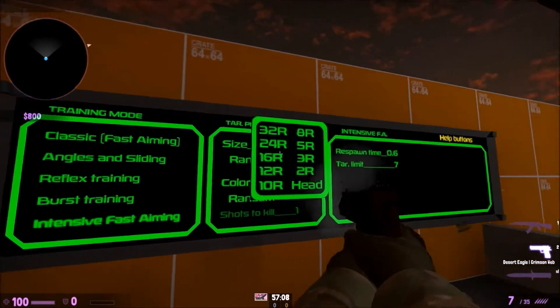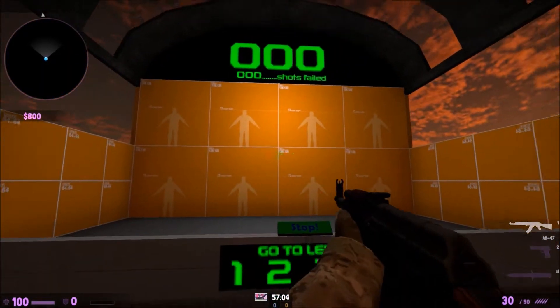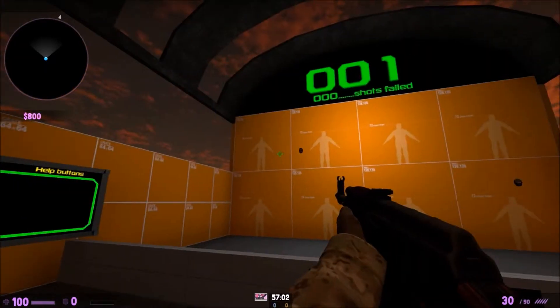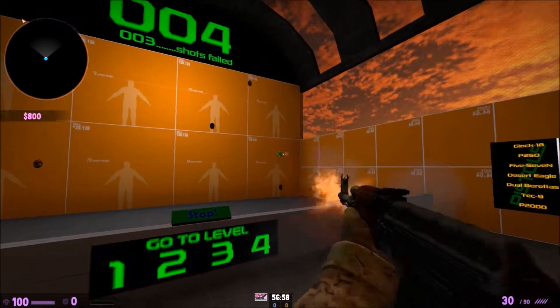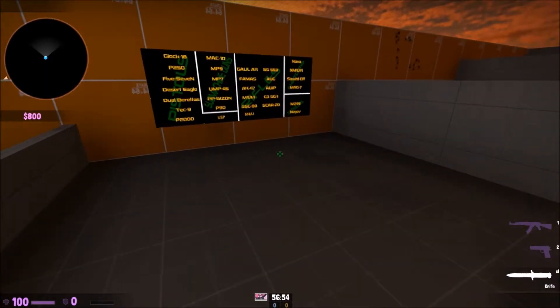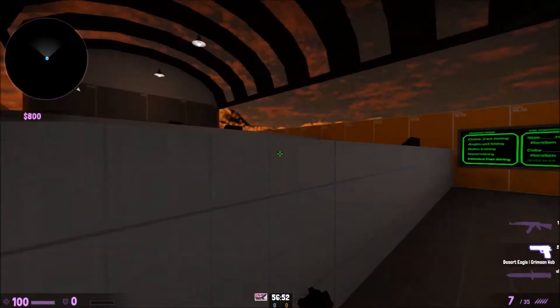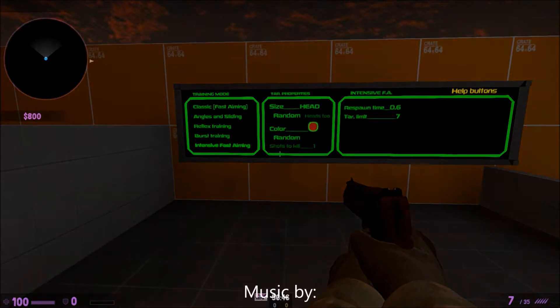I personally prefer Angles and Sliding the most. You can also change the size of the dots in any mode to any size you want — this is the head size right now, which is good for practicing headshots. It's really helpful. So yeah, that's about the conclusion — this is Level, signing off. Bye!